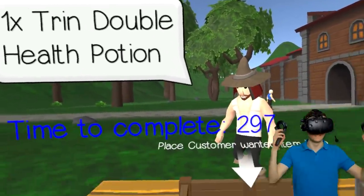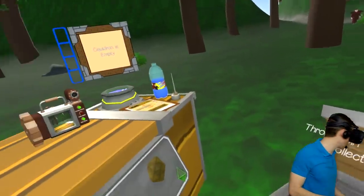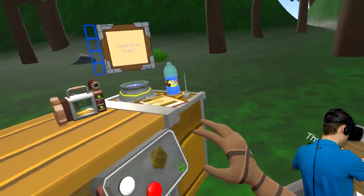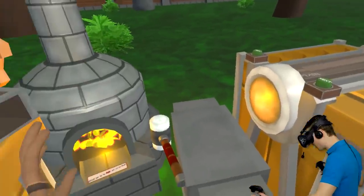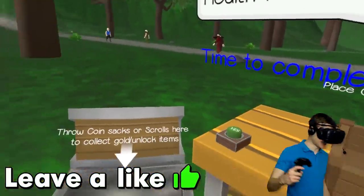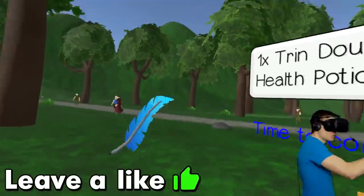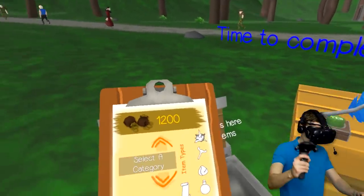So stick around till the very end. We got a little bit of time to make a double health potion. Over here we can make all kinds of magical stuff and forge awesome weapons. So guys, leave a like on the video right now. This is gonna be super awesome. Let's go help out our first customer.